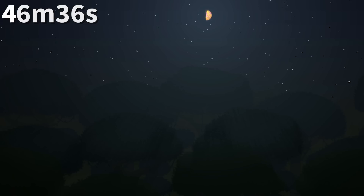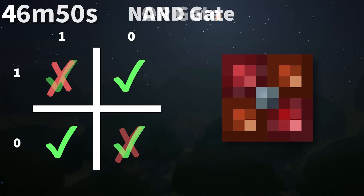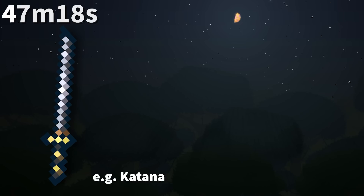Logic gates in Terraria have green and red on their sprites, and these colors actually mean something. AND gates are true only when all inputs are true, so all four corners are green. NAND gates are true when any input is false, so all corners are red. OR gates are true if at least one input is true, so two corners are green. NOR gates have the opposite two corners red. XOR gates are a mix of red and green. XNOR gates are true if the number of lamps is not one, so it's an inverted XOR. Unfortunately, Relogic didn't make it into a full truth table.